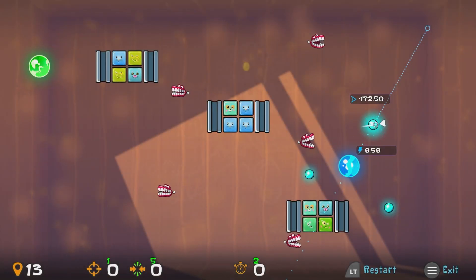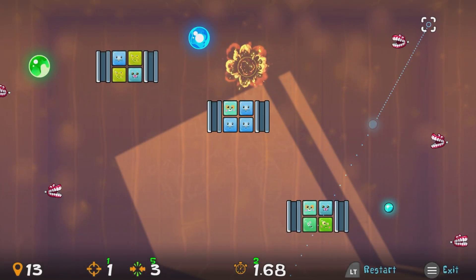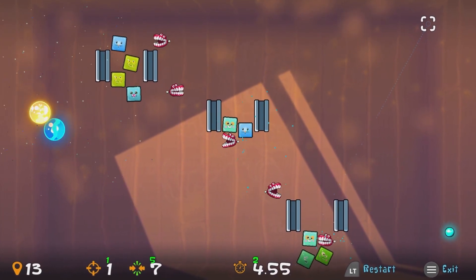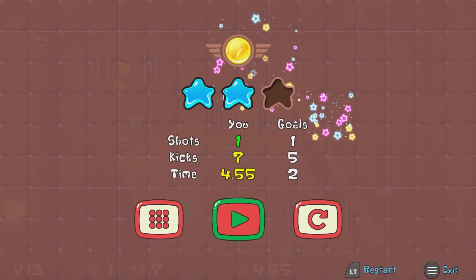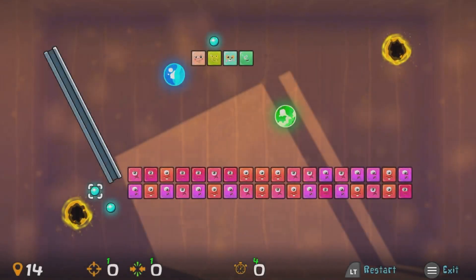This one is probably one of the trickier ones on this achievement hunt. Once you have the correct coordinates, watch the chattering teeth at the very top. Once they reach the right hand side of the screen, shoot the ball. If done correctly the blue ball will glide through the level. Once that's complete our next achievement awaits us.